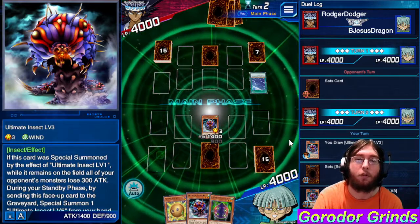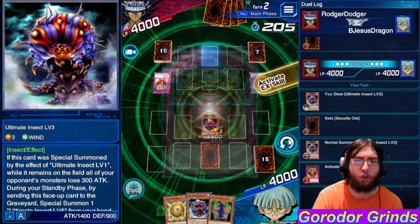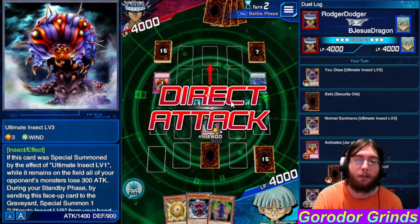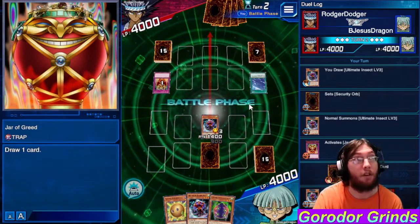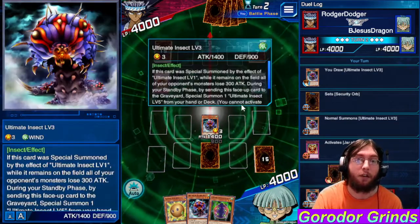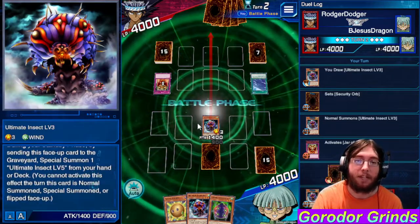It's a windstorm. It's a jar — okay, that's a custom deck, because I don't think any of the decks run Jar of Greed. I could be wrong but I don't think they run Jar of Greed. Beware the Ultimate Insect Level 3 — it's going to eat your face!